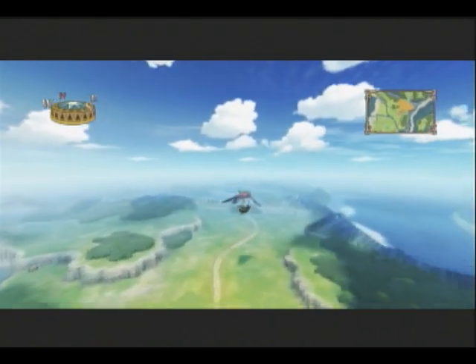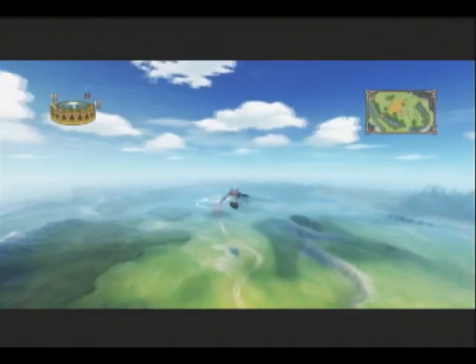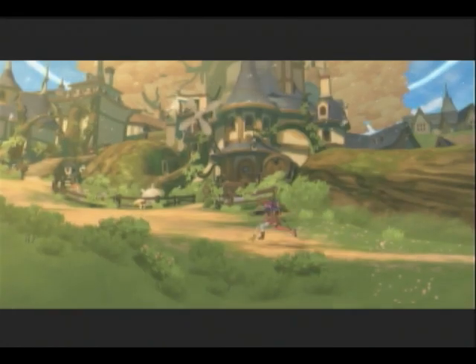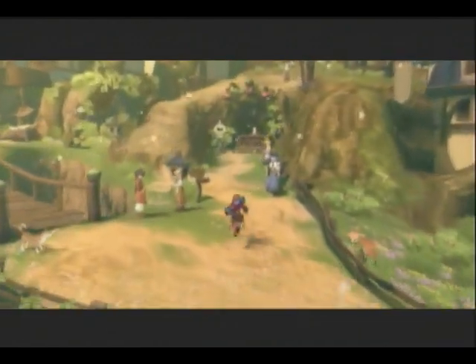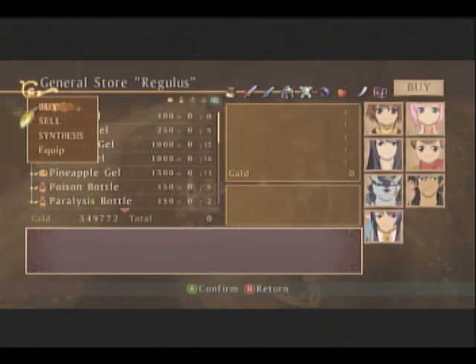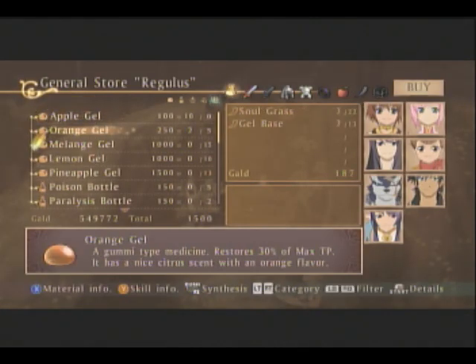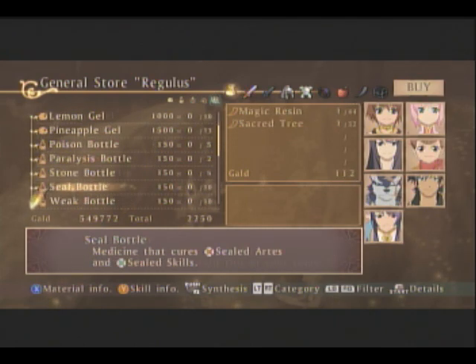And there is a lot of extra stuff that we can do now. So I am going to go and stock up some stuff in Halure and then we'll be on our way. I don't know why, but I just really like stopping at this town. It's just so peaceful looking. It's like that place you just want to go to. We need some more apple gels because we're really running low on that kind of stuff. I'm not really worried about money here, although I probably should be.